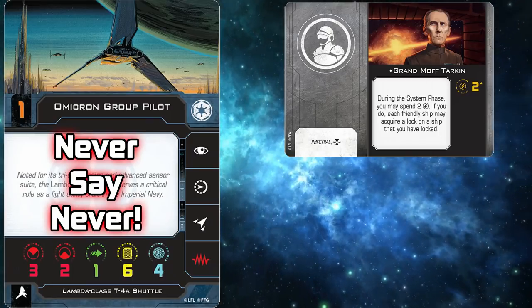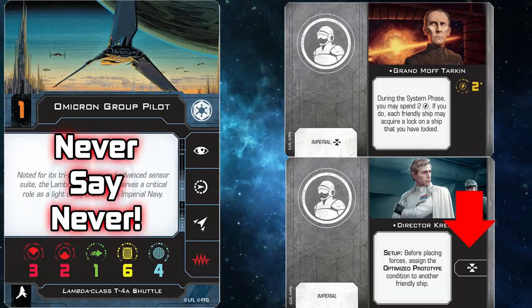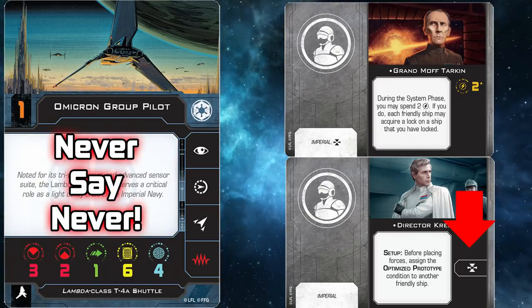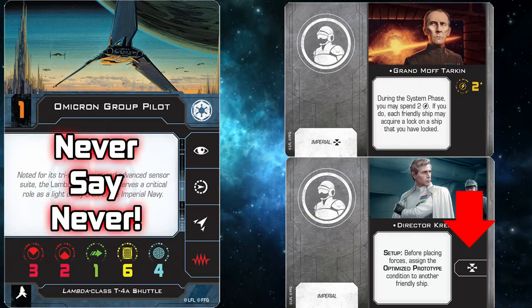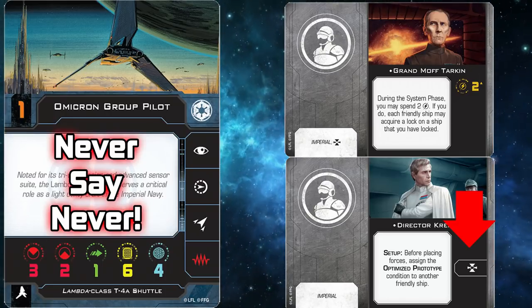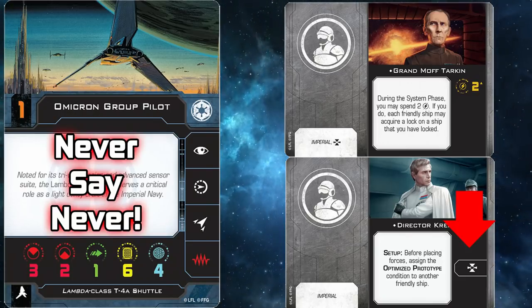In this case, if you equip Director Krennic, you gain the lock action. Any actions added to the action bar from upgrade cards are still considered standard actions. So what this means is that if you equip Director Krennic, you get that target lock action, and now you can go ahead and equip Tarkin, because you have the lock action now.